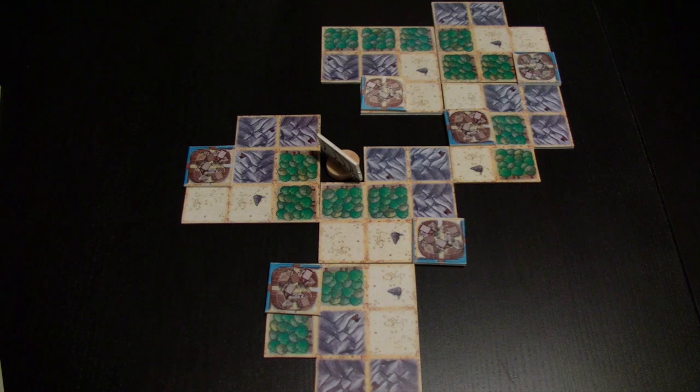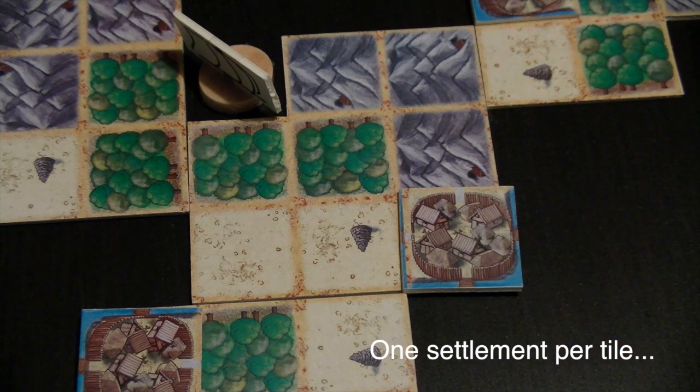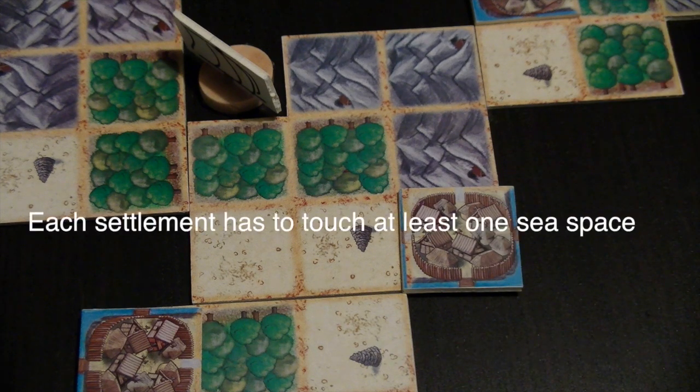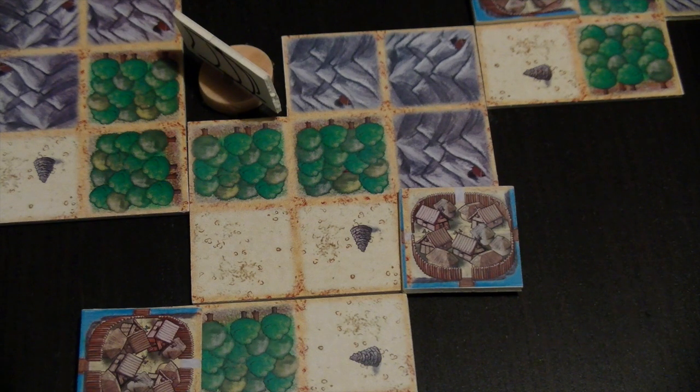This could be a possible setup of the game area, and you already notice that the game board is completely variable. There are rules on how to set it up but the level of freedom is pretty high. For example, each tile has to hold one settlement, each settlement has to touch one sea area or sea space orthogonally, and has to be at least two spaces away from any other settlement.